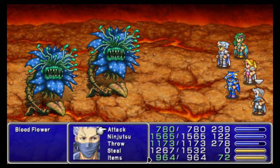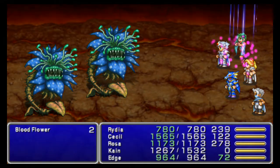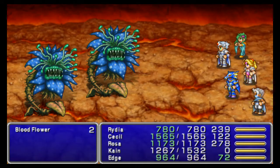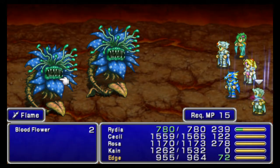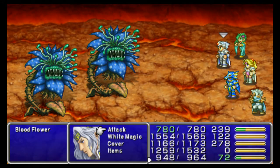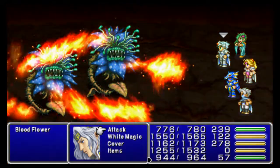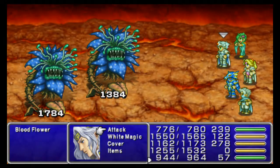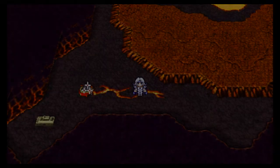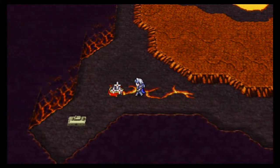Bloodflowers — we're gonna hit them with Ifrit. They're weak to fire, nothing too special about them. Get Rydia, get Ifrit, that'll one-shot them. They only have 370 HP, so Flame could probably one-shot them, to be honest with you. Let's try it. Edge doesn't have a whole lot of MP, but Edge can take them out too with Flame.